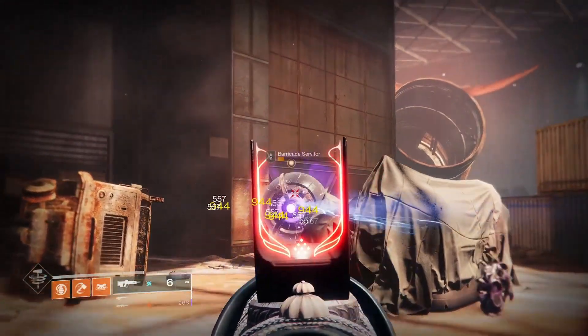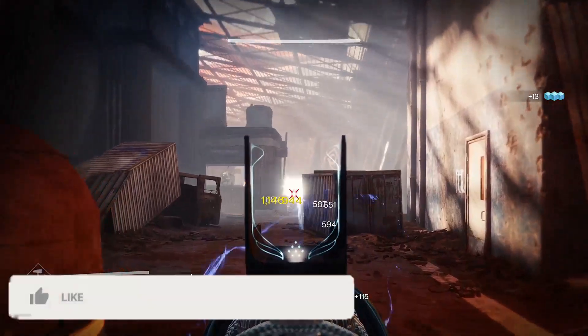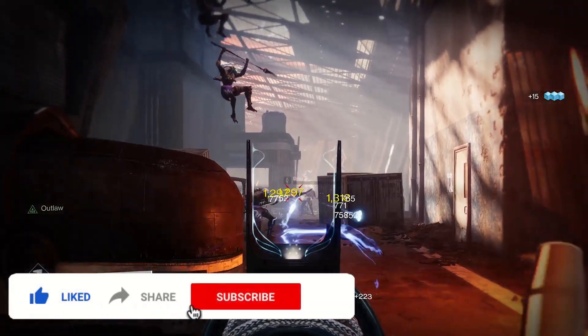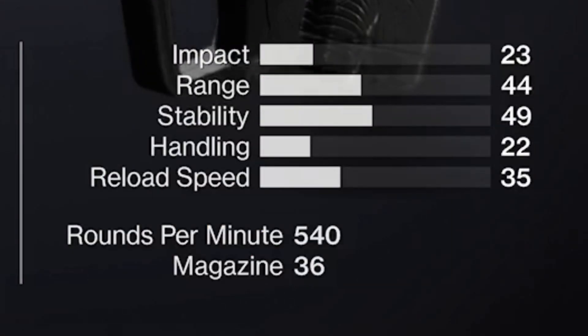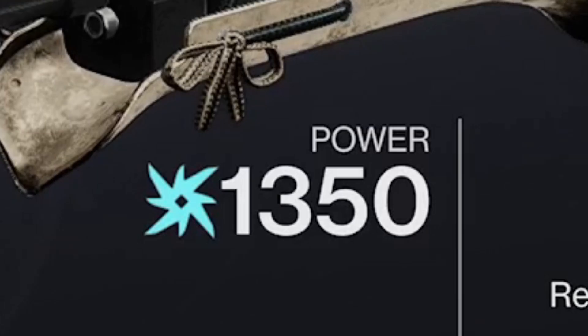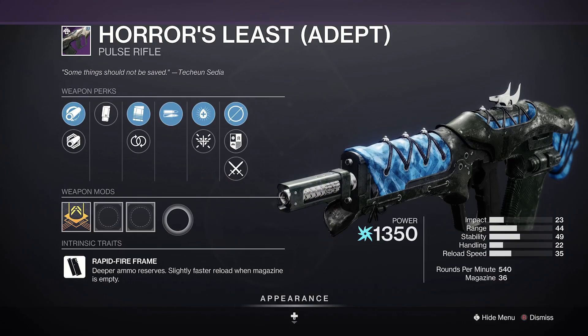The Ultimate Dad Rifle is back, and now it's Adept. Dads around the world should and will be going nuts for this one, so get yourself in the corrupted GM this week for this Forsaken Era fan favourite. It's a 504 RPM rapid fire arc energy pulse rifle, and its Adept version will be giving Peace of Mind a run for its money.